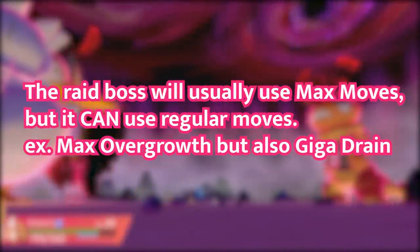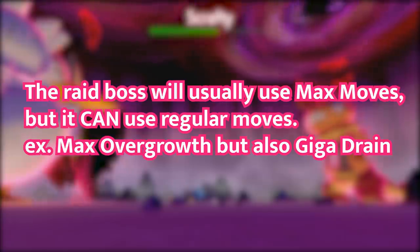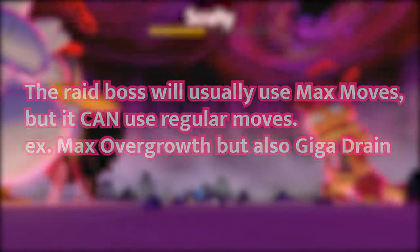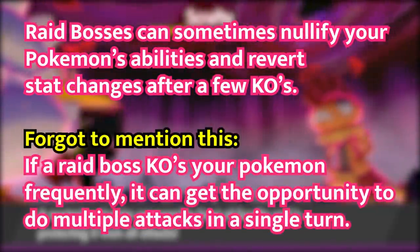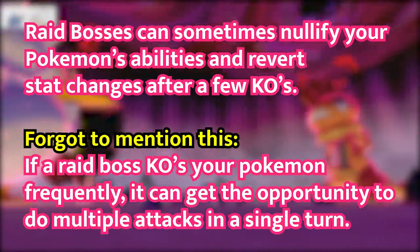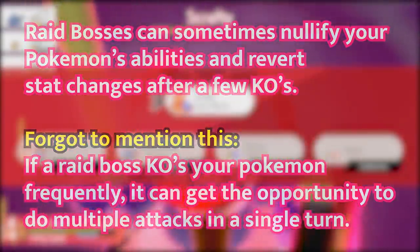While we're talking about max moves, the raid boss usually will use max moves, but it can still use regular moves. For example, you may see a raid boss use Max Overgrowth but also use Giga Drain. Also, if the raid boss knocks out a few Pokemon, it can sometimes nullify your Pokemon's abilities and revert any stat changes that you may have put in place — something to be really careful of.